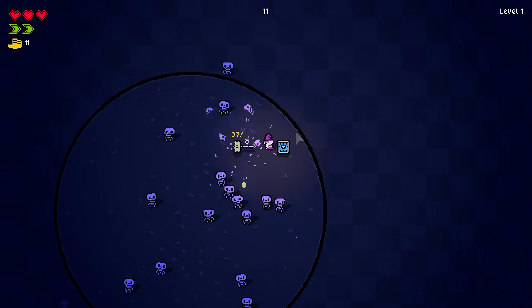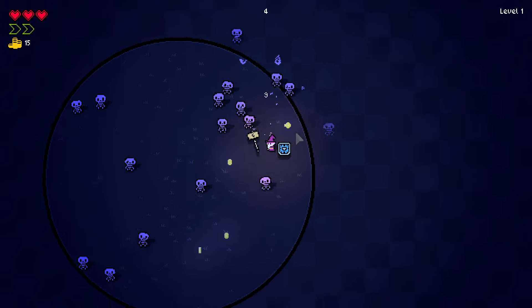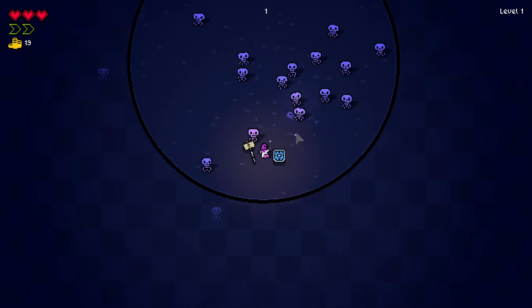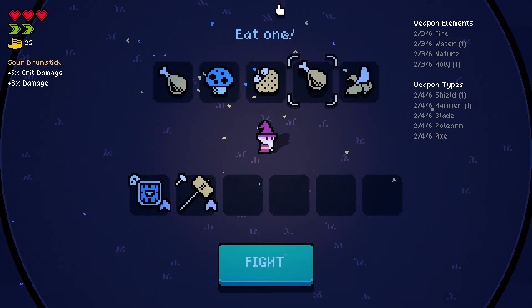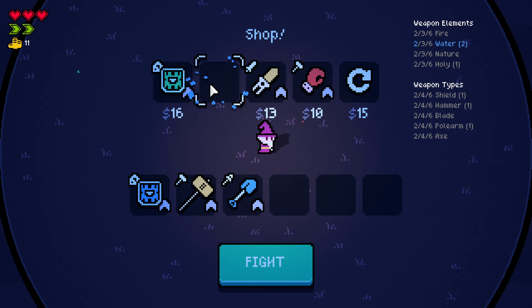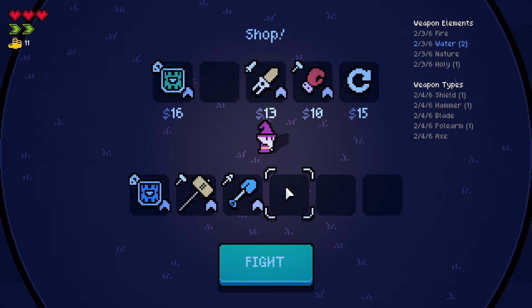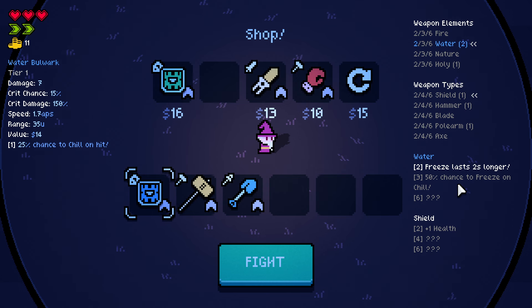I don't even know what the upgrades for ice are like. I have no idea what happens if you have all six ice. I don't know what it does because — I know ice gives you, or water in this case, sorry, it's not ice, it's water. Okay, so we got a 25% chance to chill on hit, sure. And two water gives you freeze lasting two seconds longer, and three water would give us a 50% chance to freeze on chill. So I don't know right now how I freeze enemies, because I have a chance to chill on hit and later on I would have a 50% chance to freeze on chill.